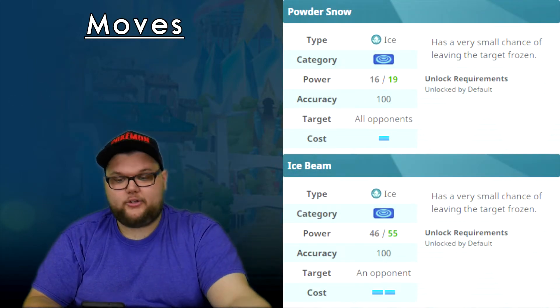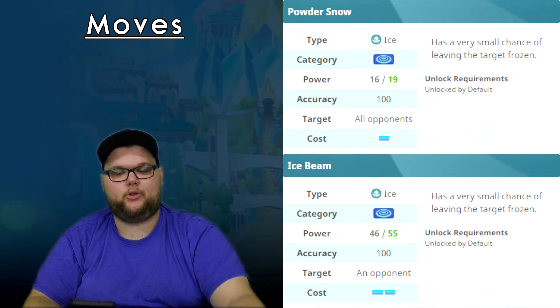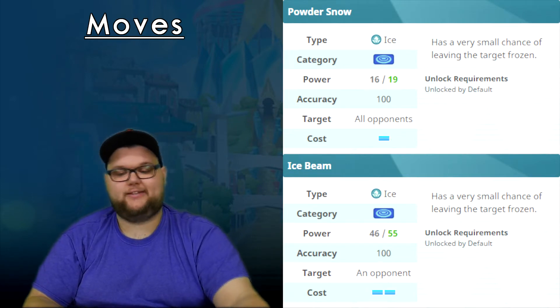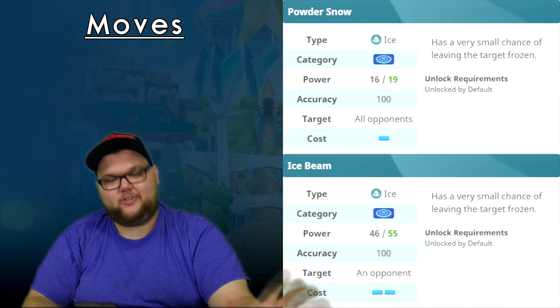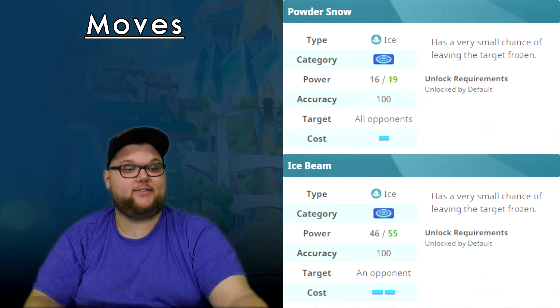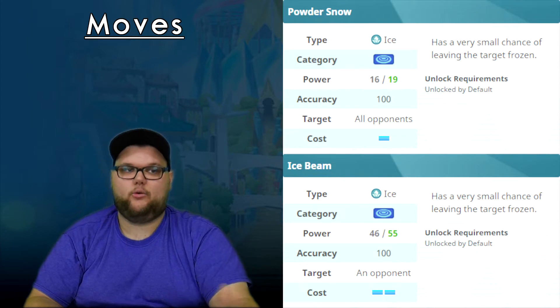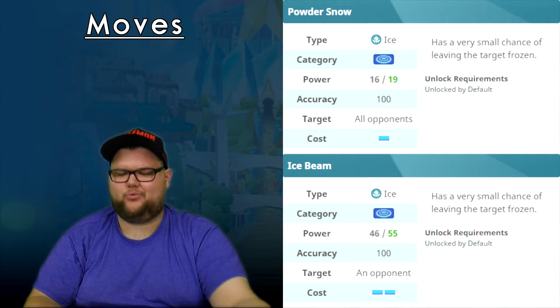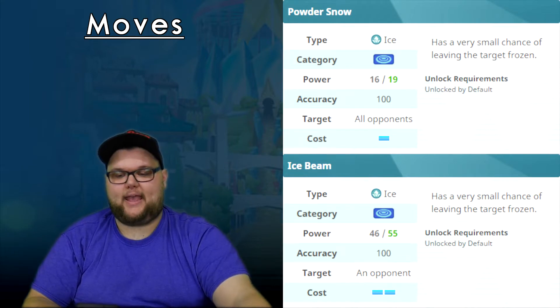Looking at moves, starting out with Powder Snow we have a very low damaging move, but it does target each one of the opponents and carries a small chance of freezing, which is decent. Depending on your RNG luck, we could have a pretty good chance of freezing each individual opponent — sync pair which actually has a really nice ring to it.